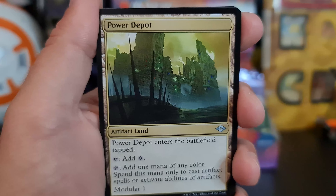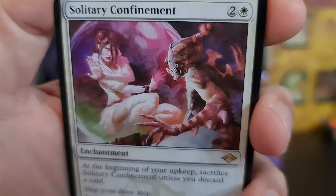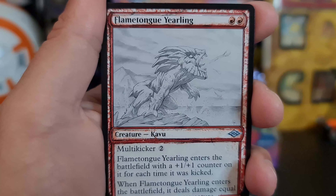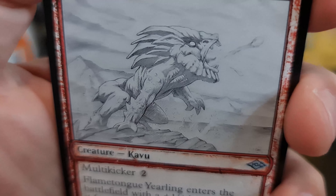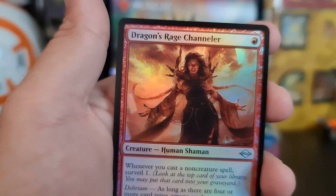First uncommon: Power Depot. Glimpse of Tomorrow — very nice. Solitary Confinement. Flametongue Yearling sketch art — very nice. And Dragon's Raids Channeler for our foil.